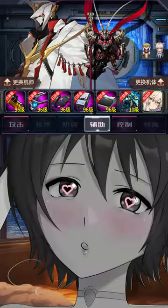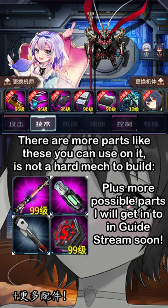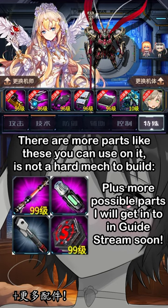For PvP, this is the general build. Don't worry if you don't have these parts and pilots — I will get into all of the other parts, pets, and pilots you can use that might even be better depending on the situation, including free-to-play and new player builds in my QT guide stream soon, including explanation on why each of these pets, parts, and pilots work on it.